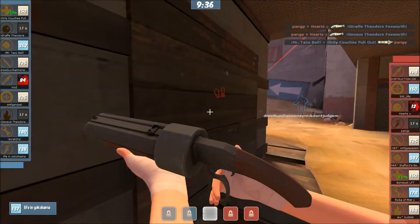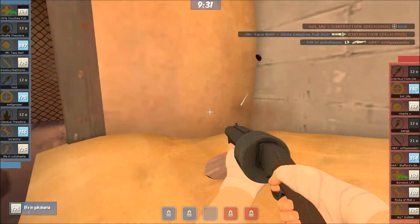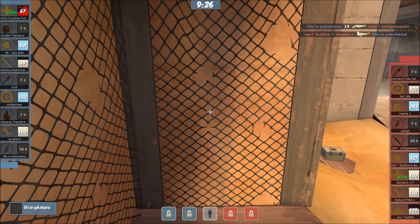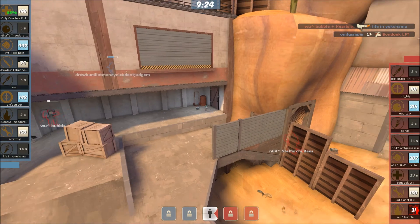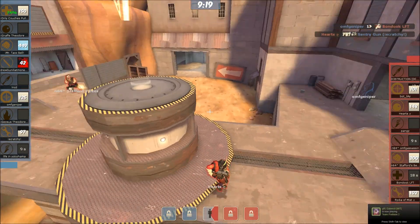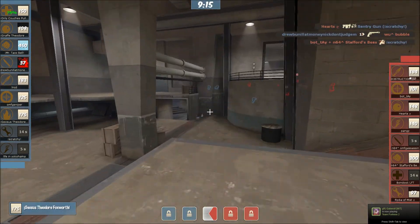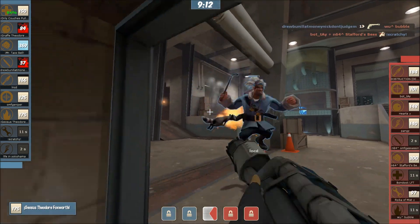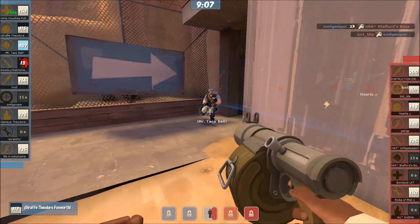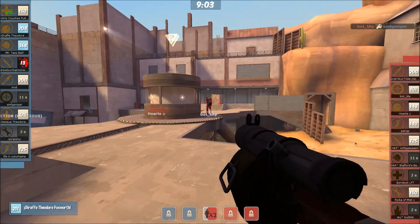We've got Life in Yokohama, probably a lot of off-passing here — this is the first time I've cast these players. So if I get the names wrong, apologies. Life in Yokohama goes on Pyro in the end. LNCD as the soldier. OMFG Sniper going huge this game already — he is the sniper for Taco Bell Bonanza. Pyro is Geosis, been playing for a very long time now.